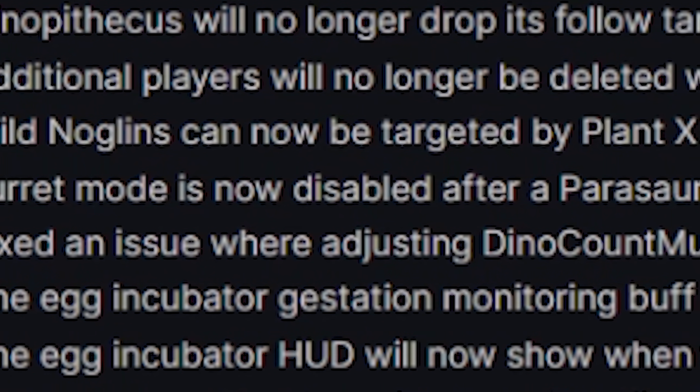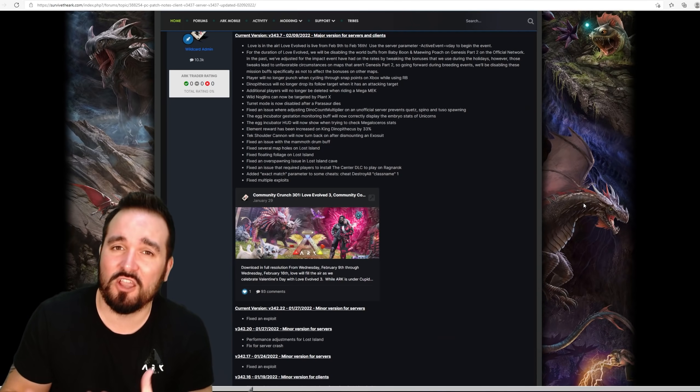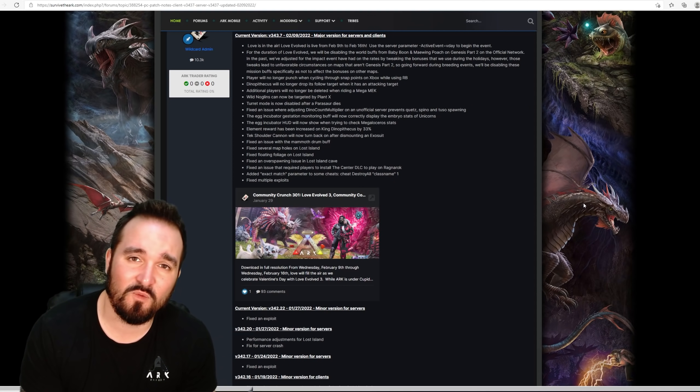Turret mode is now disabled after a Parasaur dies. Silly glitch — who wants to know your Parasaur is still detecting stuff when it's no longer detecting anything at all?